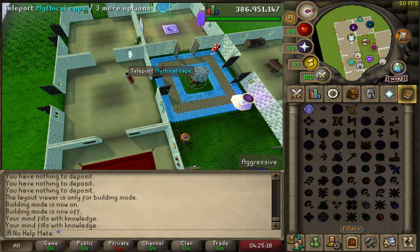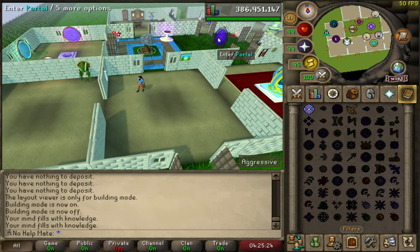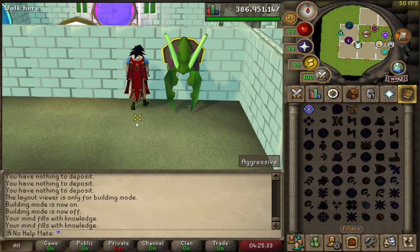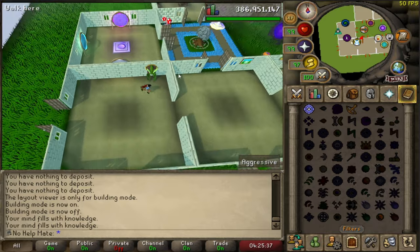On the other side of the house I've got the room where I use the mythical cape teleport. I could just use the one in my bank, but I find it easier to run into my house and go right to the Myths' Guild if I need to. This other room I just don't want to delete because it has the KQ head for the elite achievement diary — so I just want to keep it here; it's kind of like a trophy.